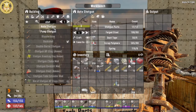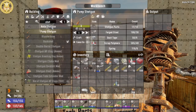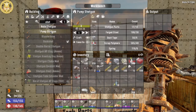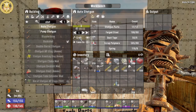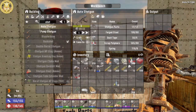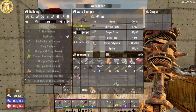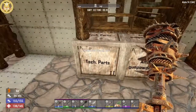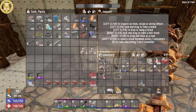I can make an auto shotgun level 3 or a pump shotgun. So I'm going to use my first steel to make this shotgun. It's going to take nine minutes, so it's going to take some time, but that is okay.